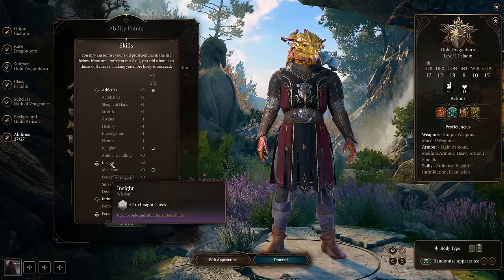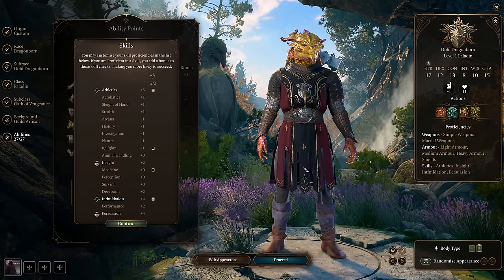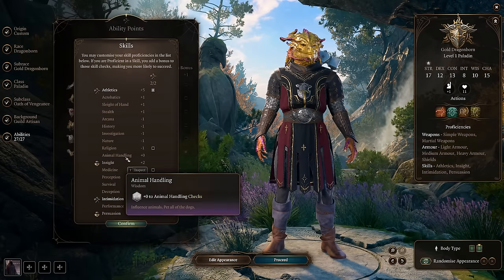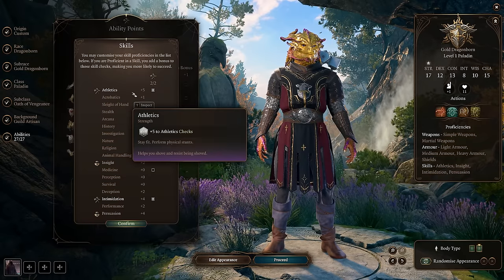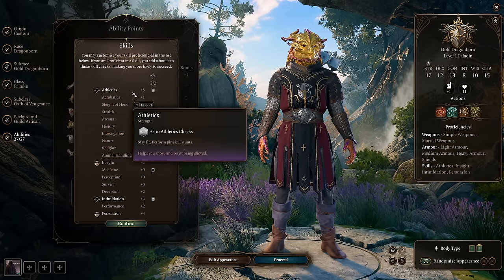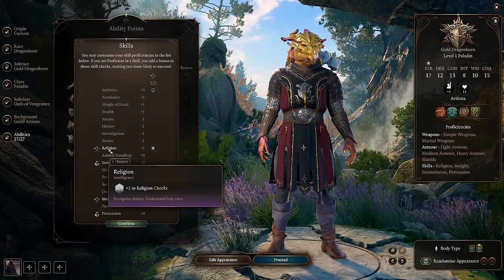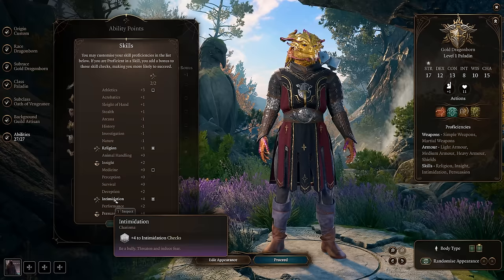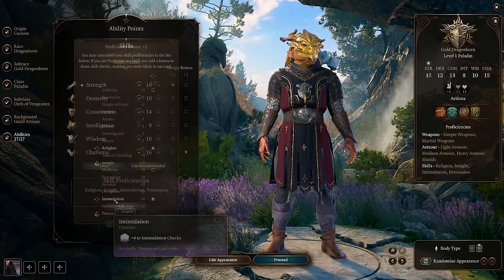For skills, having Guild Artisan already provides Insight and Persuasion. You can then put points into Intimidation, which fits the persona of the Oath of Vengeance Paladin. Athletics is good too — it's geared towards shoving things, a nice bonus action to shove something off a precipice, though keep in mind if they fall to their doom you don't get loot. Always make sure you have something like Persuasion or Intimidation since we are a high Charisma character.